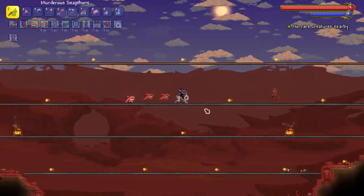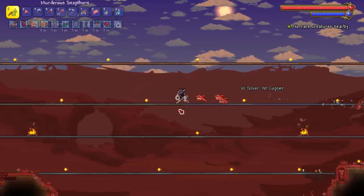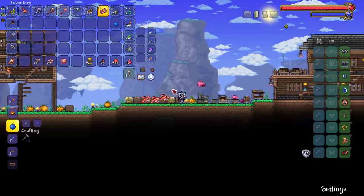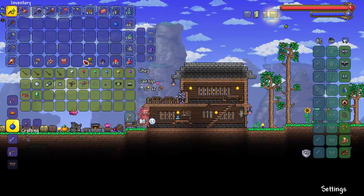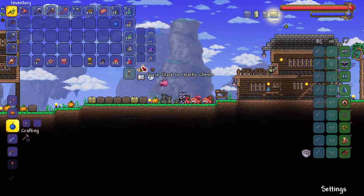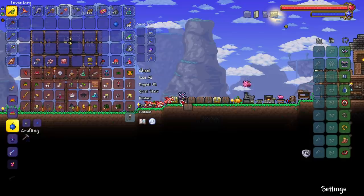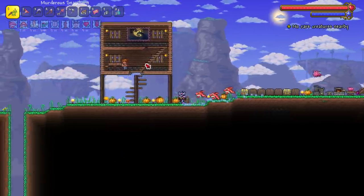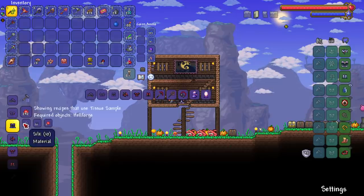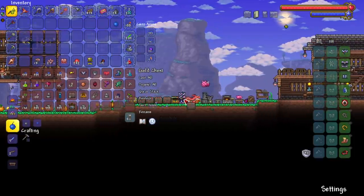Now quickly, I have three summons so I'm gonna go underground and break the heart statues — the Crimson Hearts — down there so I can get the Goblin Invasion to spawn. All right, let's make the Obsidian armor. I'm very hyped to see how good it is. People have told me it does a ton of damage. I think we lose the number of summons but gain a lot of damage, and it's obviously easier to get than the Bee armor since you have to fight the Queen Bee for that.